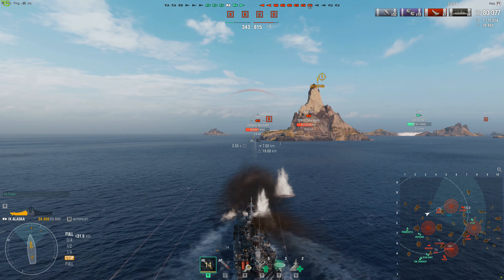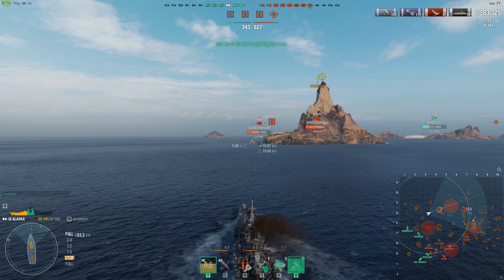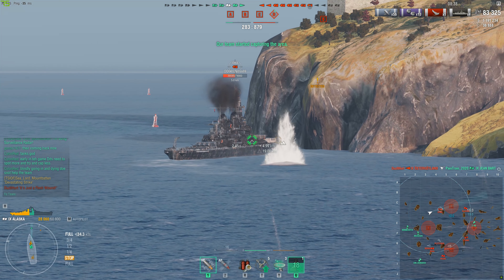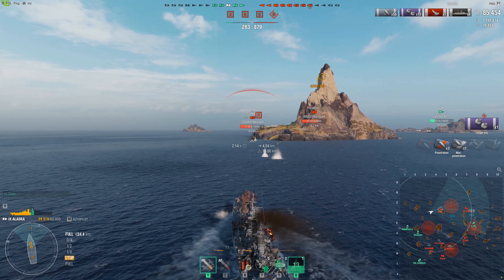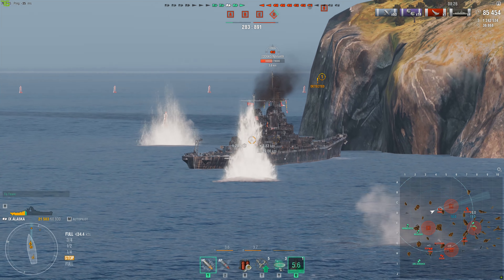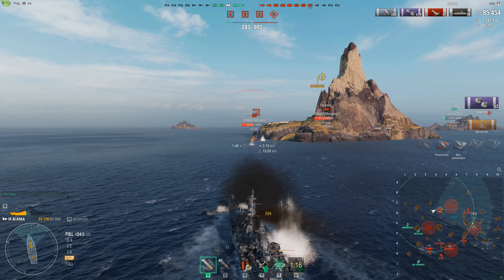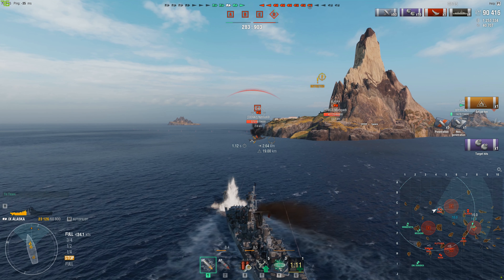I swap to HE since he's no longer showing broadside - the correct call on his part to make a smaller target. The Jean Bart goes down to an Haida torpedo, so the Z-44 is back in play after the Izumo left - good for us. I get some HE into the Iowa's superstructure for only 2,100 damage. His turrets one and two are facing left while I'm on his right side, and he just drove into an island - not a great strategy. He could have just kept running since we have similar top speeds.